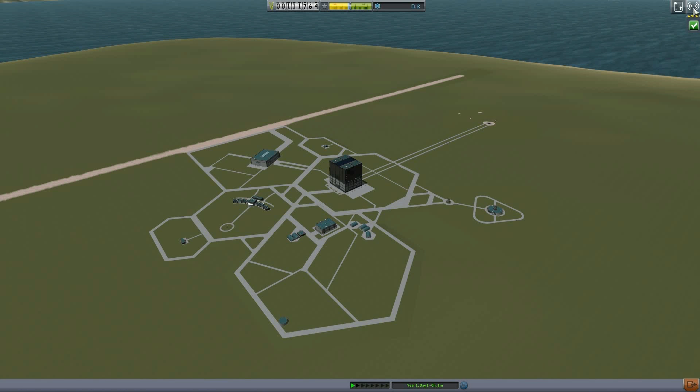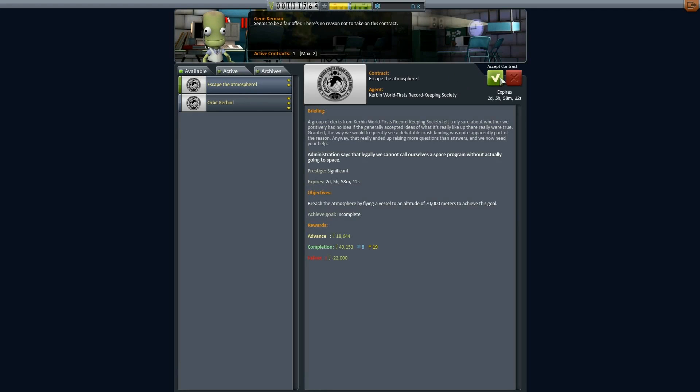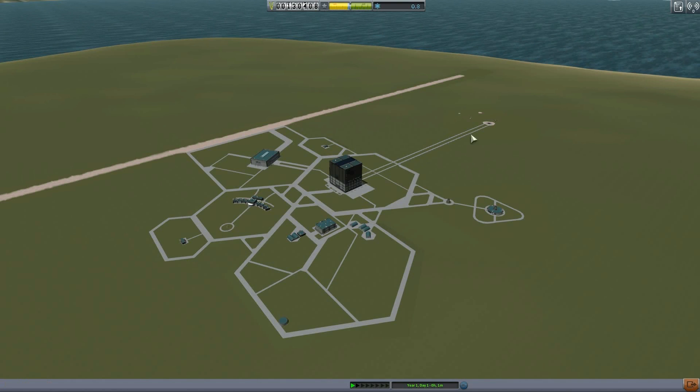One important thing to note is that while I am playing normal mode, it was said that you can't change any options. One of those options I can't change is whether or not I can revert, and therefore I will freely revert as much as I want. We can only accept one contract because we haven't launched our first vessel yet, so we're going to accept the 'escape the atmosphere' contract. Now we're going to design our orbiter.